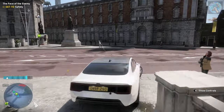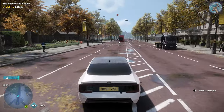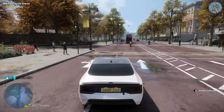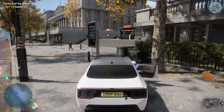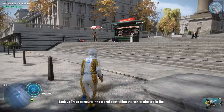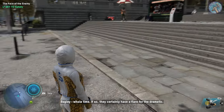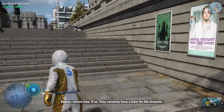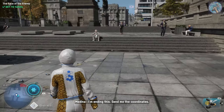Control, I can't see the suspect, please advise. Almost in the clear — I'm going to just get out of this car. Trace complete. The signal controlling the van originated in the Stockwell Wall bunker. Good chance that's where Zero Day has been operating this whole time. If so, they certainly have a flair for the dramatic. I'm ending this — send me the coordinates.